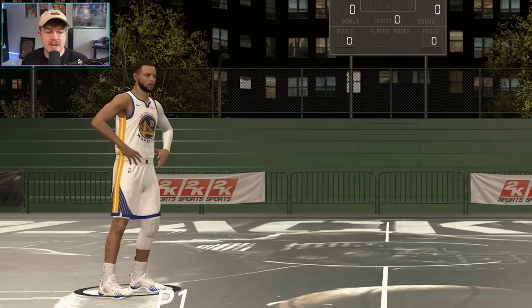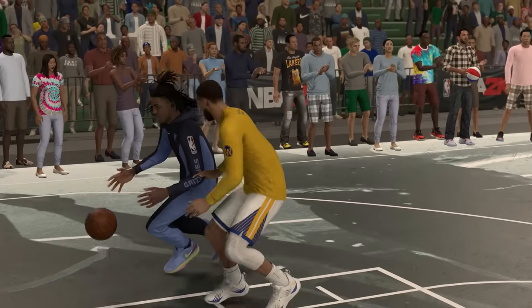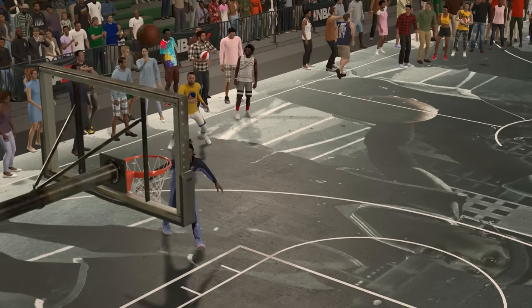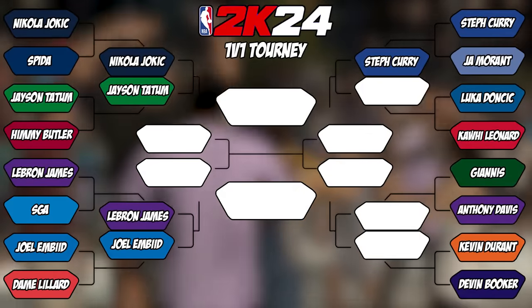Next, we have a way better matchup: 96 overall Steph Curry versus 92 overall Ja Morant. Curry could not guard against Ja driving to the basket, and Ja was getting free dunks all game. Unfortunately for Ja, Curry was lights out from the three-point line, which ended up winning him the game 11-6. Curry moves on to round 2.